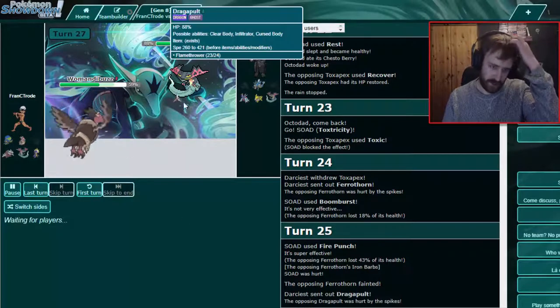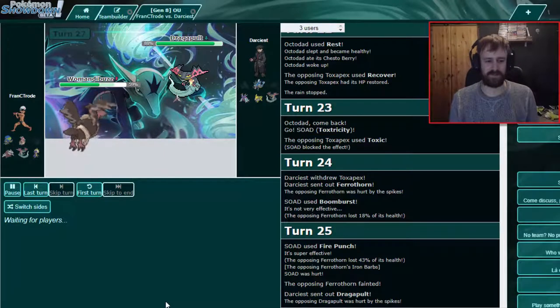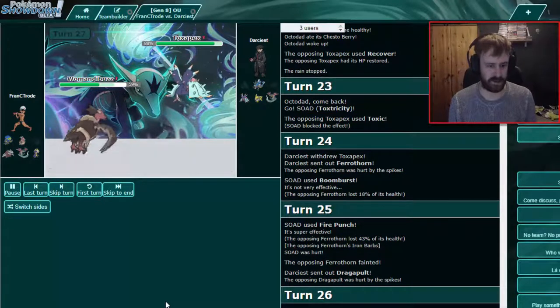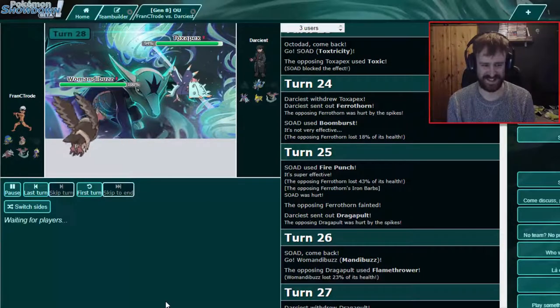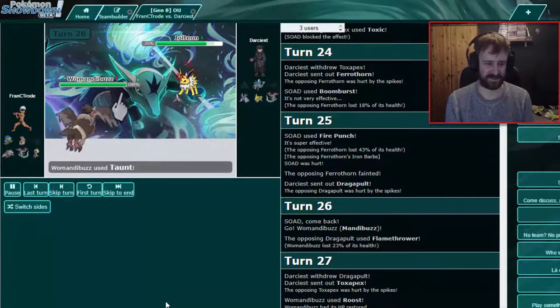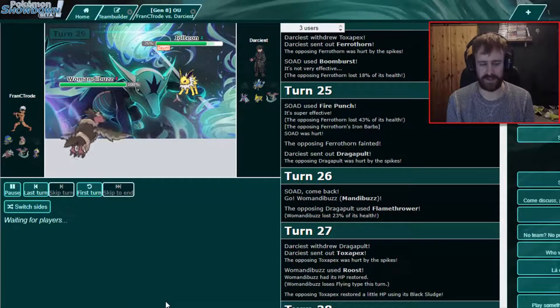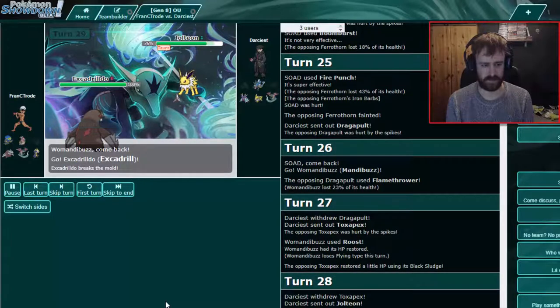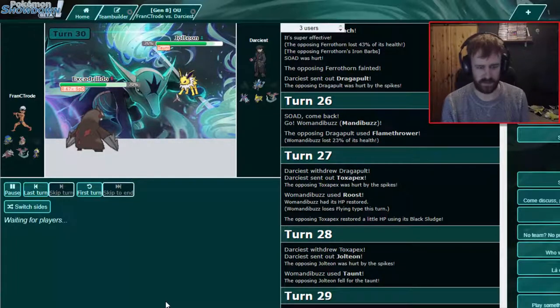Oh it's special — so I don't know why I didn't expect Thunderbolt if it's special. I'll Roost. I wish I had more than four moves. Next generation: five moves every — give us a fifth move! Drill is still going to drill; we don't need our sash necessarily for anything. Let's see if he plays it safe. Choice Scarf — I think those are Stealth Rocks.